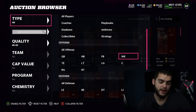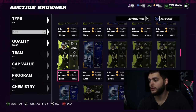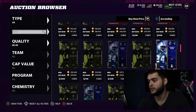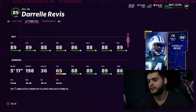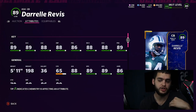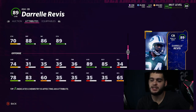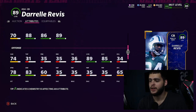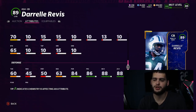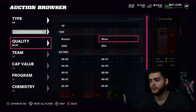Number 4 is Darrelle Revis — actually the best cornerback in the game right now. He's 89 overall, and powered up and chemmed up with all your strategy cards, he gets 90 speed, 90 acceleration, 90 press, 90 zone, and 90 man — all 90s across the board. At 5'11" with 88 jumping and 90 change of direction, he's super well-rounded, fast, and not one of those slow bummy corners. He's like a baby Deion Sanders in terms of athleticism.